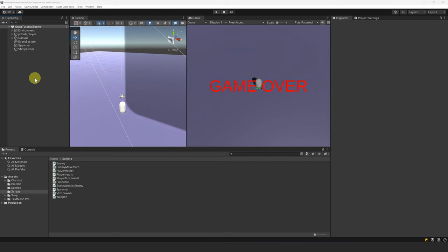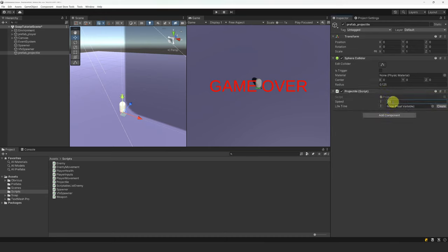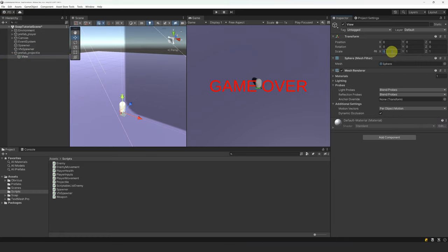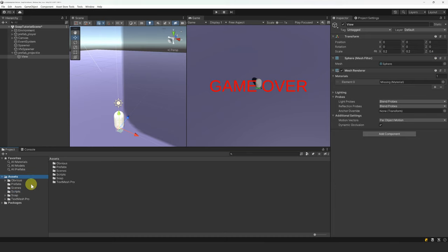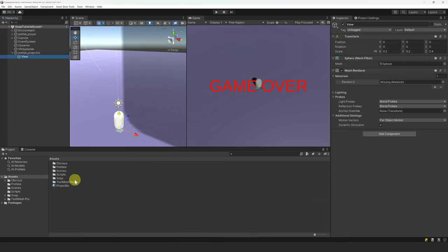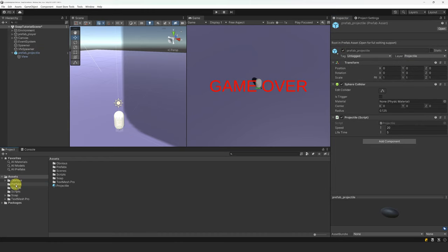We are now ready to create the projectile prefab. Let's create a new empty object and call it prefab projectile. Let's add a sphere collider and set its radius to 0.125. Then let's add our Projectile script and set the speed value to 20 and the lifetime value to 5 for now. For the visuals, let's create a new sphere as a child and rename it to view. Let's remove the collider and set the scale to 0.2, 0.2, 0.4. Let's also create a new material called projectile, make it grey, and assign it to our projectile mesh renderer. Finally, let's create a new layer named projectile, assign it to our object, reset the position, save it as a prefab, and delete it from the scene.